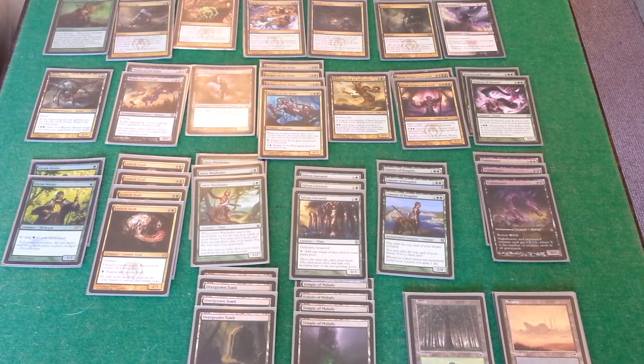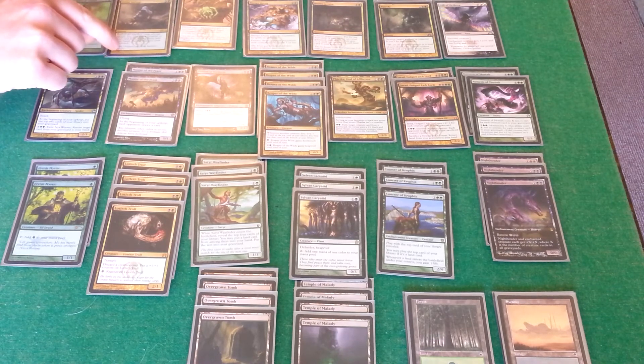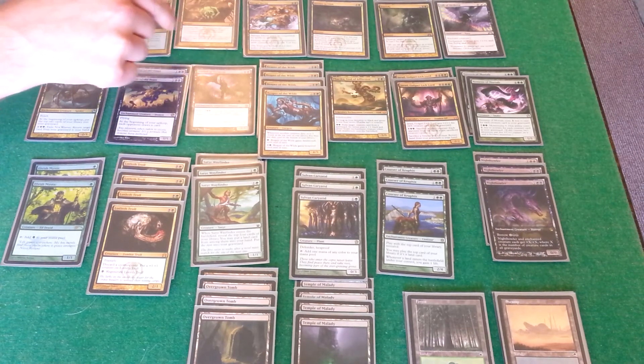Up here, got a nice little foil Strength from the Fallen — really nice synergy. Really nice combos with Nighthowler: whenever an enchantment comes in, it doubles up what Nighthowler can do for a turn. Grisly Salvage to help you look for creatures. Golgari Charm, more than the sideboard.